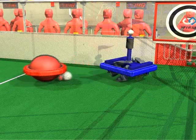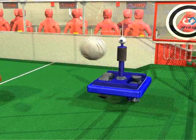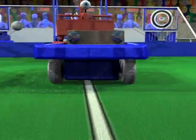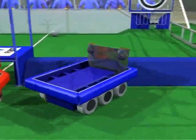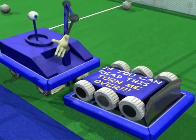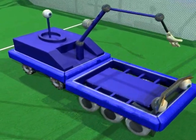As robots attempt to score, they must also deal with opposing robots that may be defending their goal. Robots can drive the length of the field by going through the tunnels or across the bumps. When crossing the bumps, robots will have to drive carefully to avoid tipping over. Wise teams will design robots that can right themselves in case this happens.